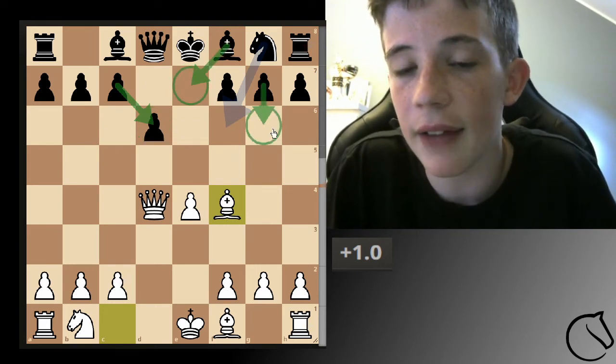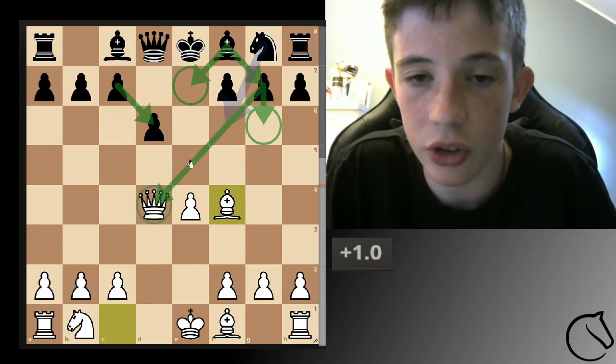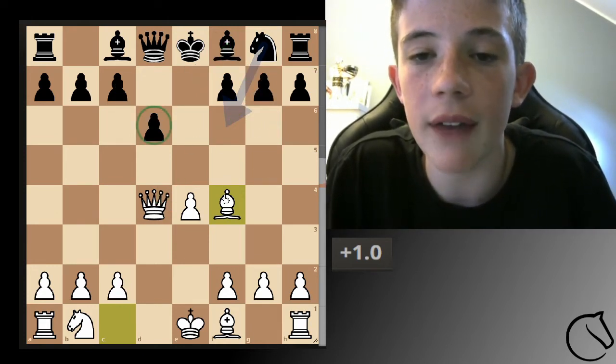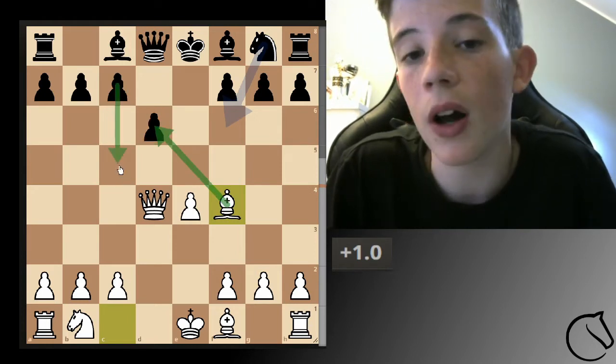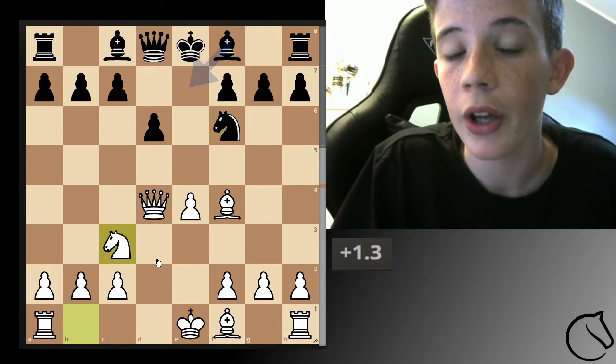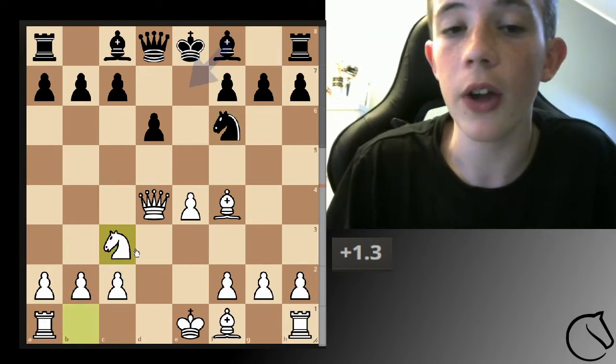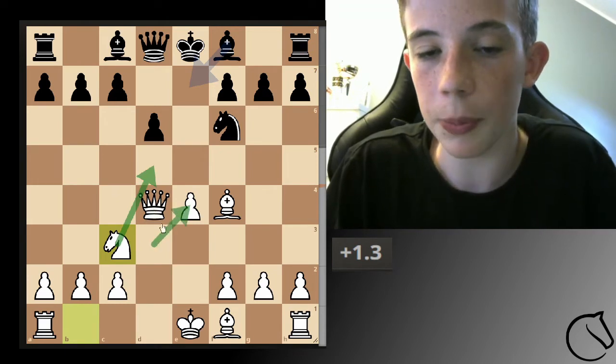He can never move pawn g6 to develop the fianchetto because your queen is here, and you want to have an attack against this pawn because pawn c6 is probably going to come later. So if the knight develops, you want to develop your knight yourself, continue keeping control over the position and protect.